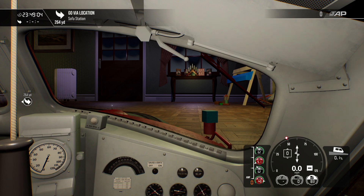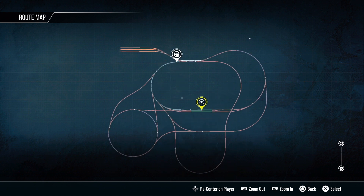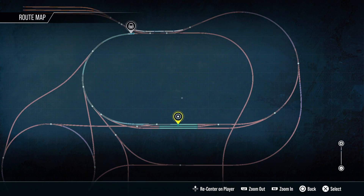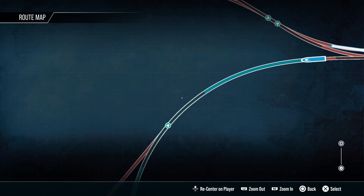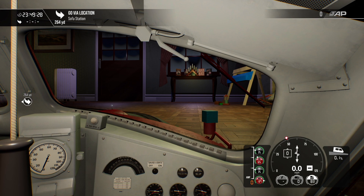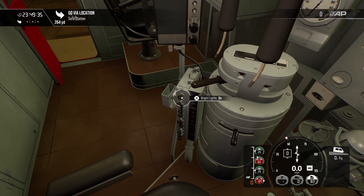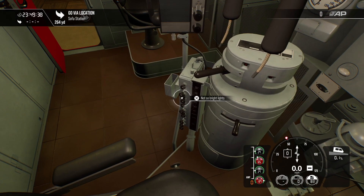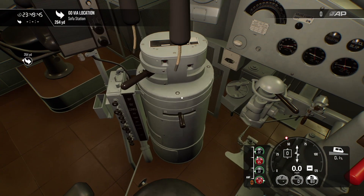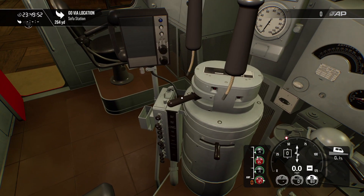We need to go via Sofa Station. Let's look at the map — the track isn't very long distance-wise but there is a bit to do switching-wise. The points look good to Sofa Station. You've got some of the F7's controls: bright lights, not-so-bright lights, number lights are on. You don't have all the functionality of the real F7 DLC — it's a simplified version.